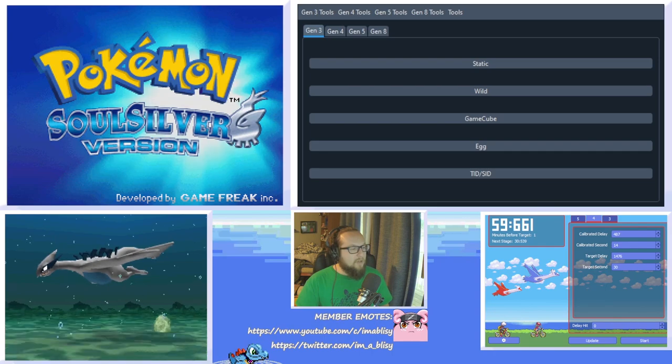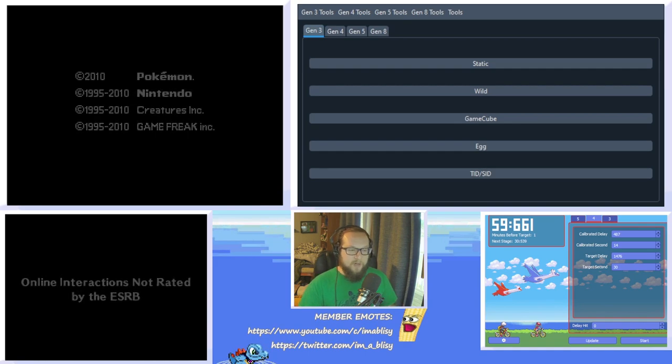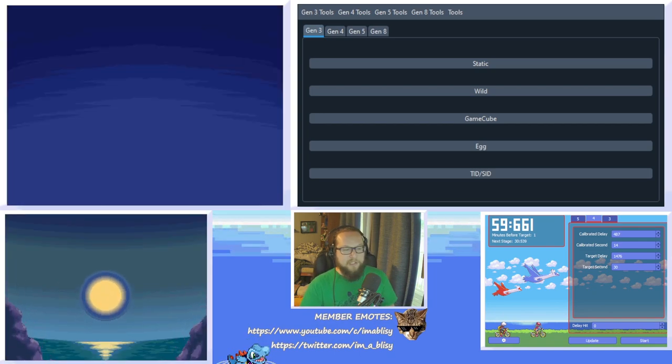Without further ado, let's get underway. So why do you want to RNG a Trainer ID and Secret ID? There are three reasons. One is to know your Trainer ID and Secret ID at the start of the game so that you can RNG Pokemon along your journey to get shinies during the playthrough. You need to know your Trainer ID and Secret ID if you want shiny Pokemon, and knowing it at the start of the game is very useful.